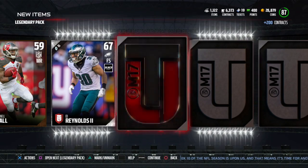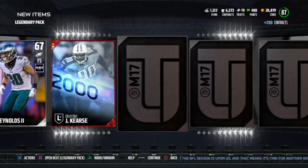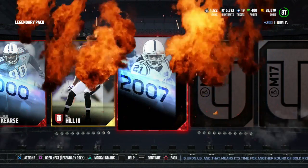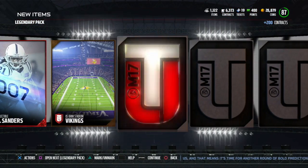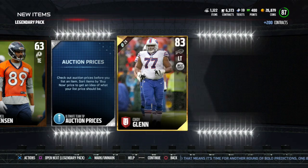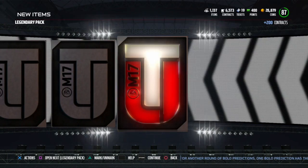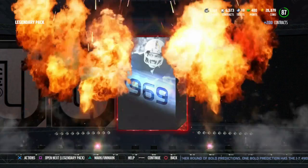I really upgraded my cornerbacks. I decided to go with Tim Brown, Mel Blount, and Champ Bailey, who when you incorporate their chemistry become a 93, 92, and 92 overall — so they're savage cornerbacks. I focus on my defense a lot because I feel like offense is more skill-based and defense is more about how good your players are.